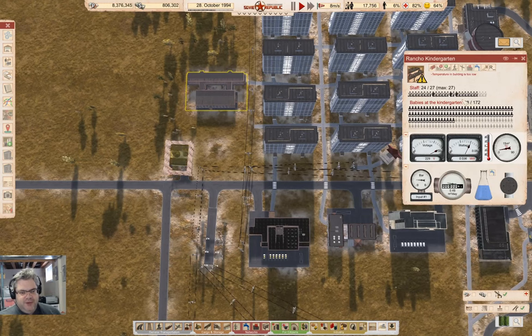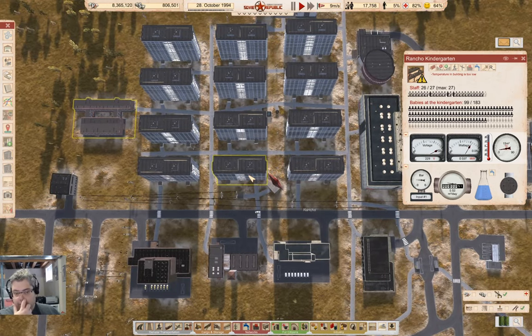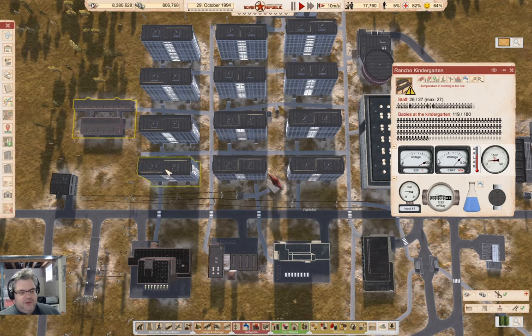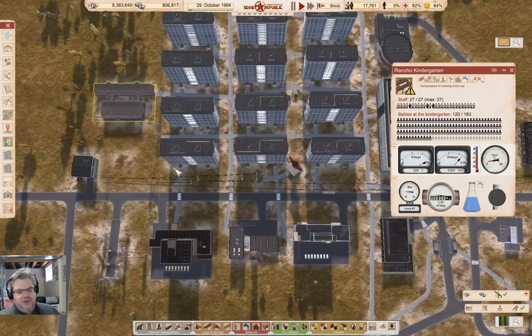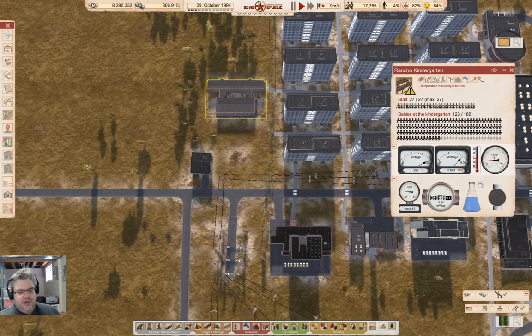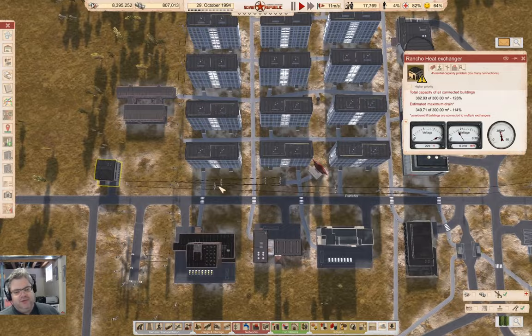We've got 100 children here in this kindergarten. The temperature is coming up. There's a potential capacity problem — too many connections. I don't know if the too many connections thing actually does anything. We've got a whole bunch of temperature-too-low warnings, so this will help out.